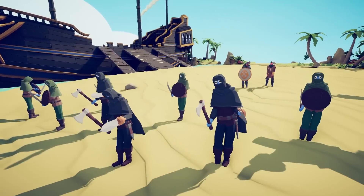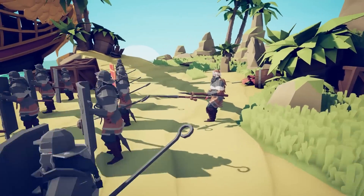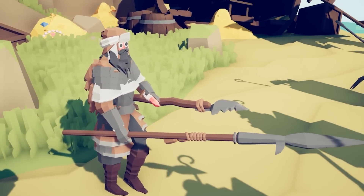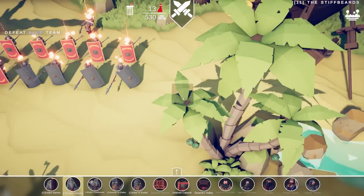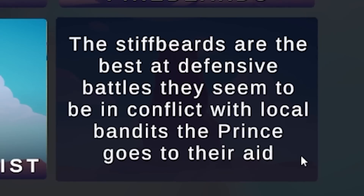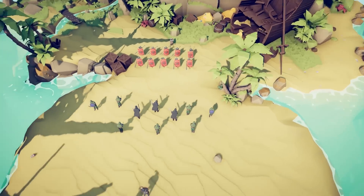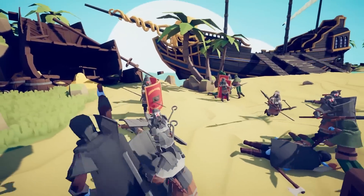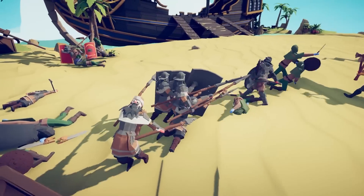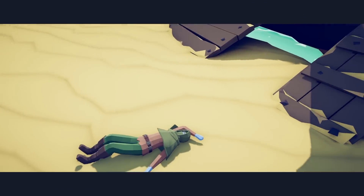Stiffbeards look cool, dude — they got big shields. We got two spears. I don't know if I've ever seen that spear in TABS. We must read the lore. The Stiffbeards are the best at defensive battles because of shields. That sounds good — I like shields, I like tactics. Oh man, that guy just got punted. You done messed up — you fought a dwarf and let him punch you.